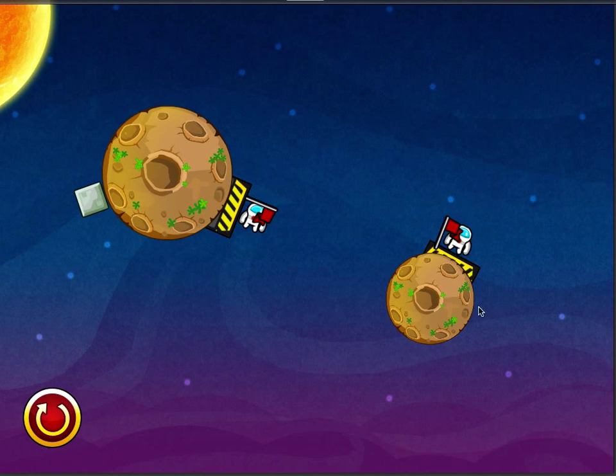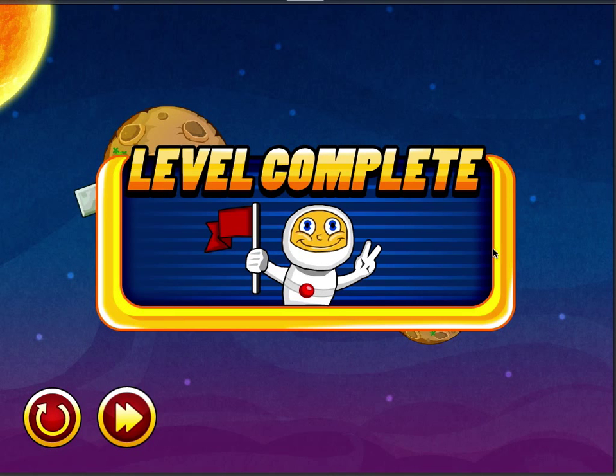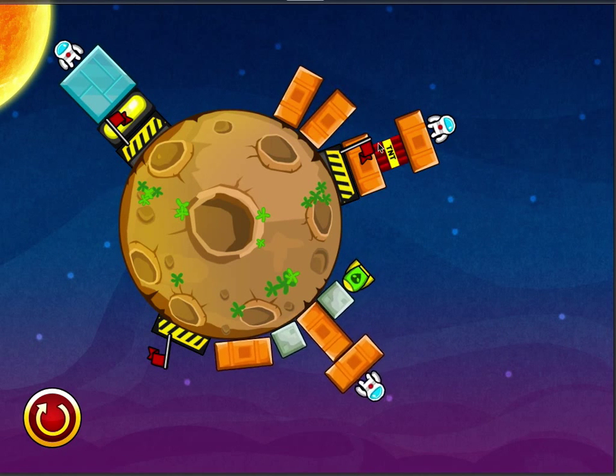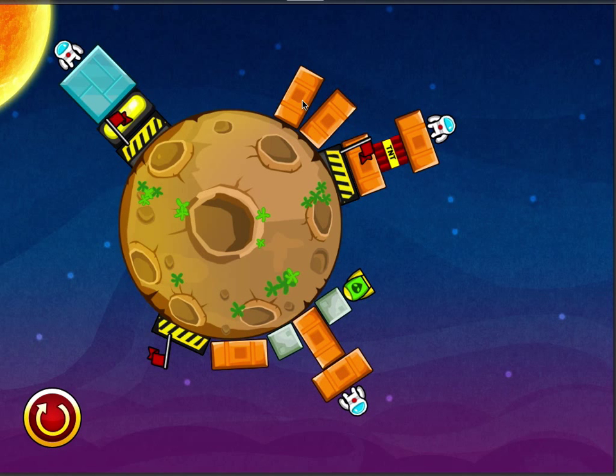That's the second planet. You can have three, four, or as many planets as you want — it's very easy to change the number of planets you require. Going into this level, you can see we've got some TNT set up with a couple of blocks here, just to give you an idea of the radius of the explosion.